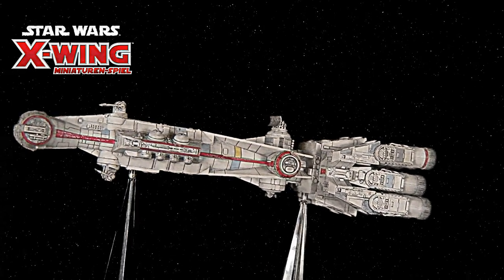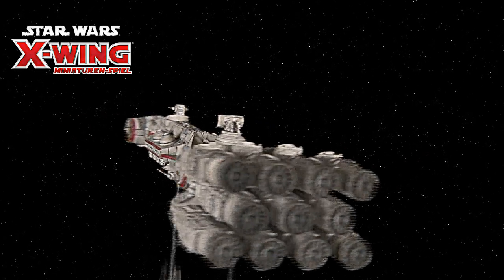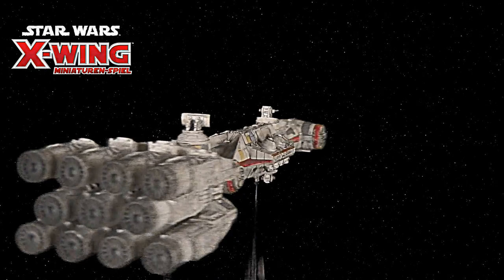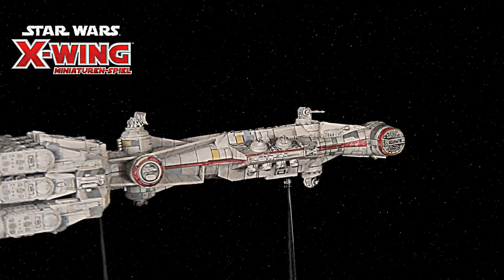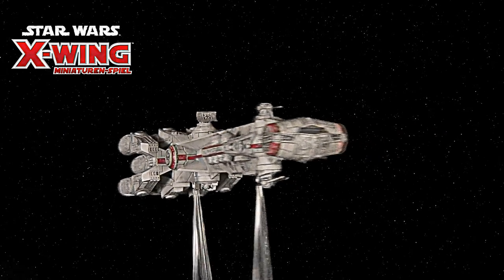Eine Sache kann ich euch noch verraten: Es gibt ganz interessante Regeln bei den großen Schiffen – was passiert, wenn ein großes Schiff ein kleines Schiff rammt? Das kann man am besten mit 'Kavum' bezeichnen. Wenn ich mit einem großen Schiff ein kleines Schiff ramme, dann ist das Ding platt – da gibt es kein Vertun. Das große Schiff kann zwar auch noch Schaden abbekommen, kann aber auch ohne Schaden davon kommen. Umgekehrt, wenn ich mit einem kleinen Schiff ein großes Schiff ramme, ist die Zerstörung nicht automatisch – kann aber durchaus auch passieren.